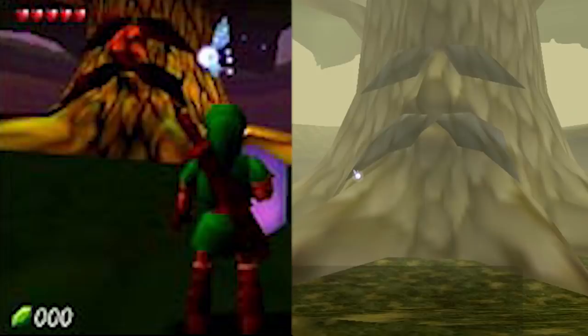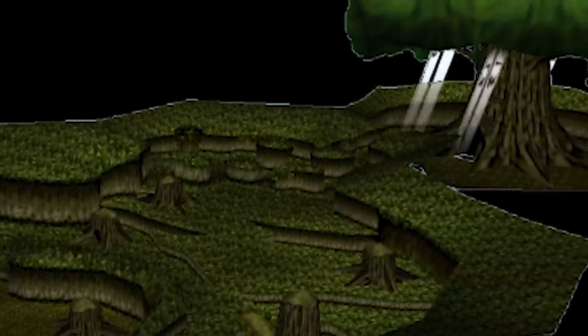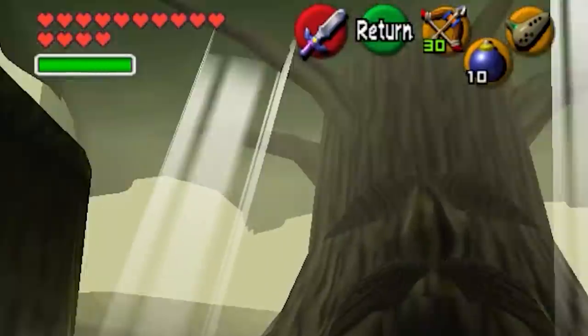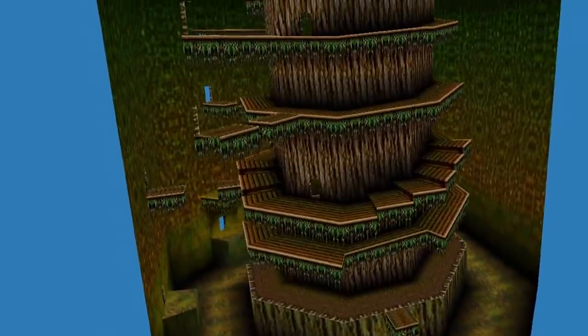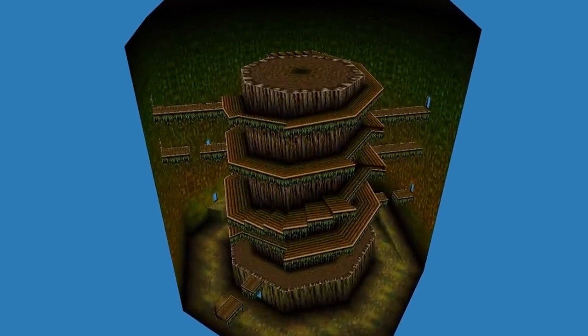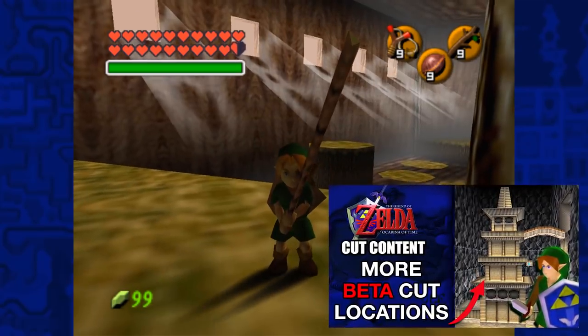The Great Deku Tree himself more or less didn't change too much. Originally, he had the old development cycle textures along with a big red nose. The only other major difference comes from a version of him in this leaked map of the Kokiri Forest, which looks a lot like the final game but has beams of light coming through his branches — something not in the final game. And his insides looked completely different, as it had a spiraling dungeon inside instead, for quite some time in fact.